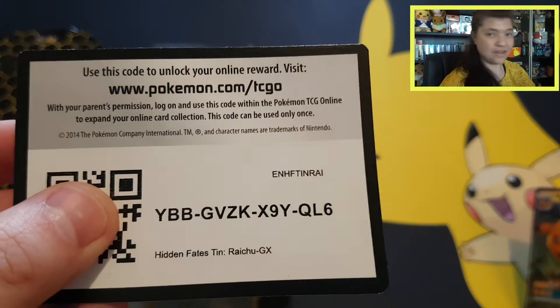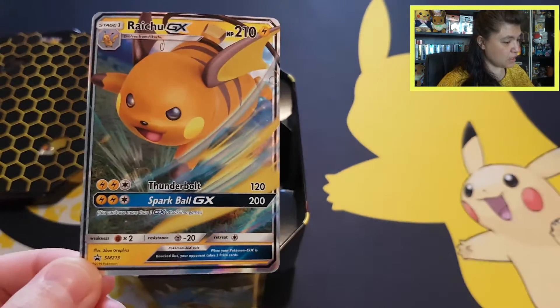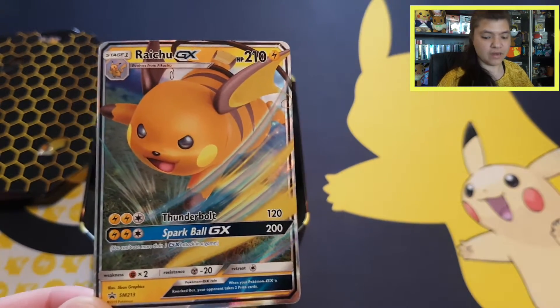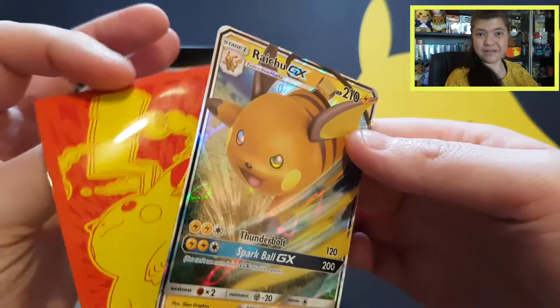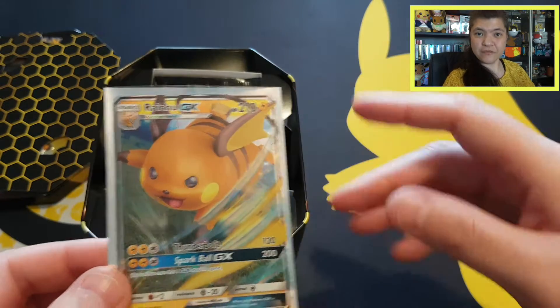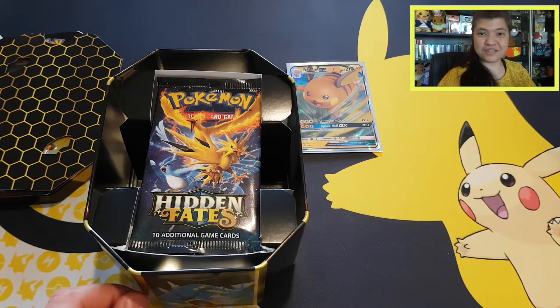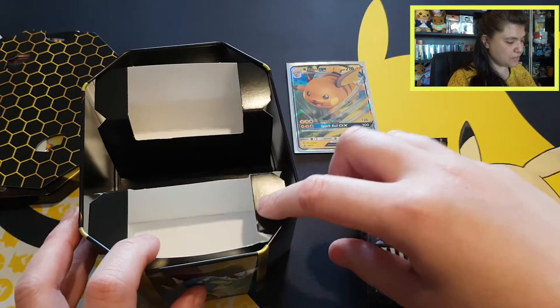First here is the code card for the Hidden Fates Raichu GX tin. And then we have this cute Raichu GX promo card — Sun and Moon promo number 213. I'm not really sure how far those promo cards go or what the biggest number was. I think 213 sounds very high — they always start with a new set at number one. I'm going to sleeve this up in the Pikachu sleeve from the Vivid Voltage Elite Trainer Box.